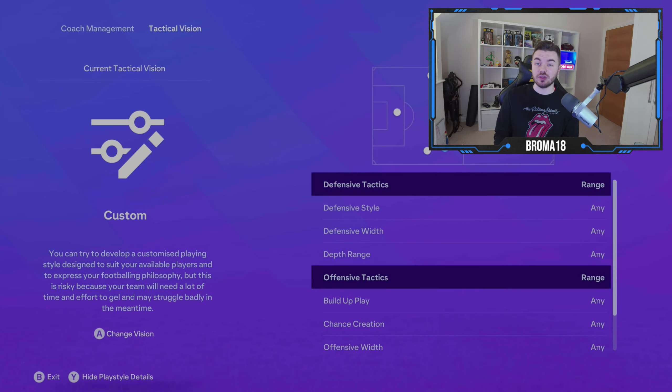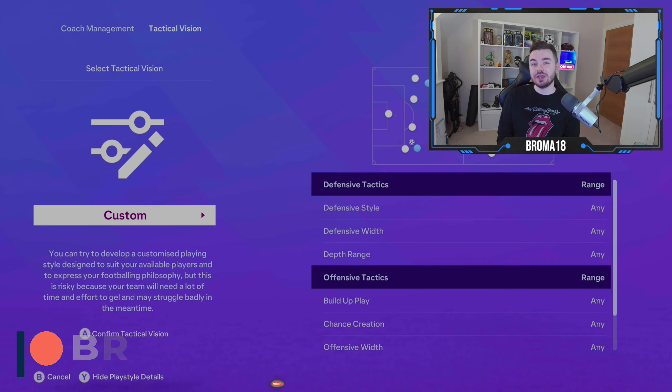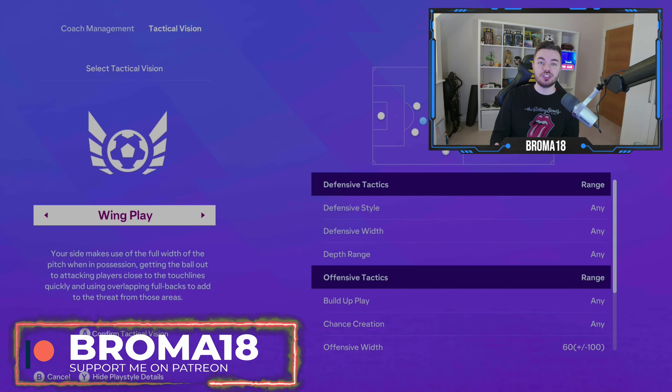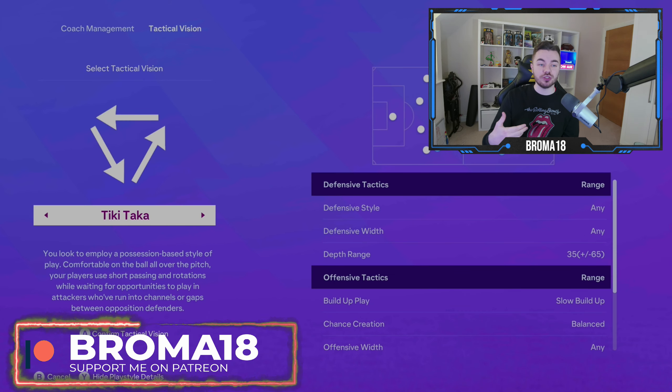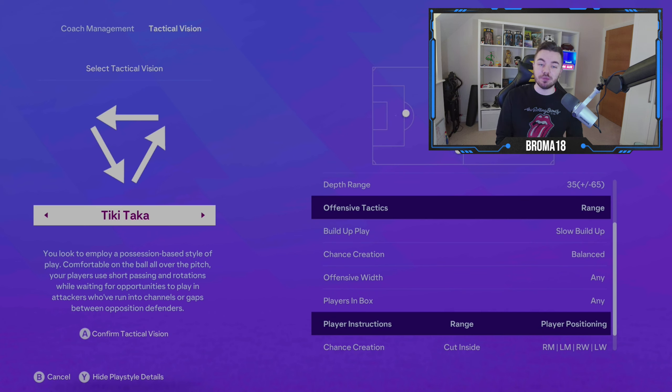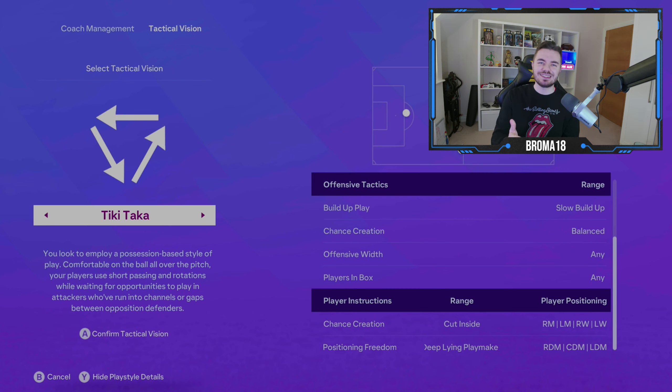What does tactical vision do, first and foremost? Well, very quickly — it locks you into a way of playing. For example, you can choose Tiki Taka, and in that case you have to have slow build-up, you have to have chance creation on balanced — not possession, work that one out. You're also locked into certain player instructions such as deep lying playmaker for your defensive midfielders, and you have to have cutting inside for your wingers.